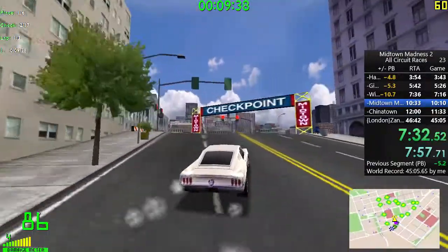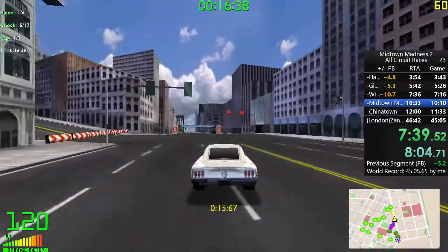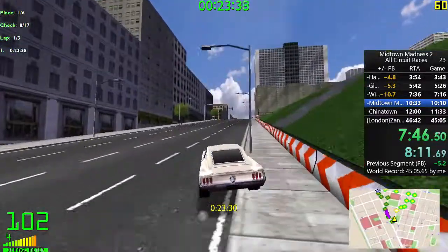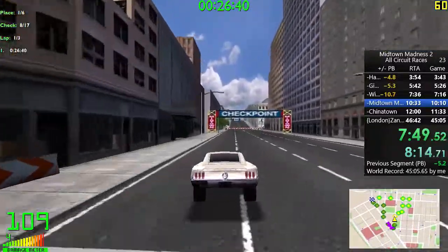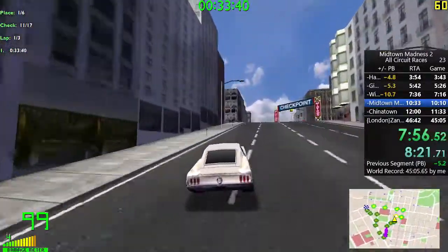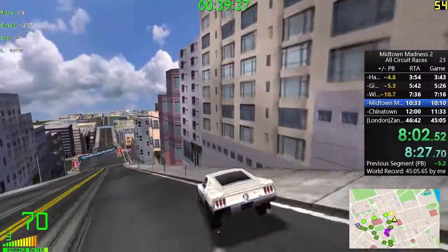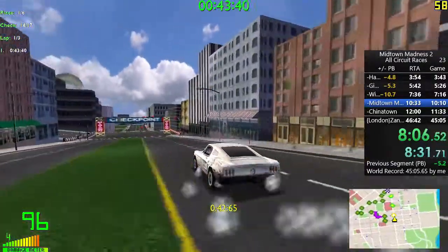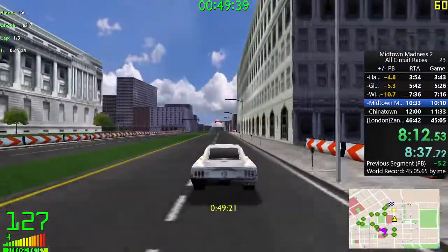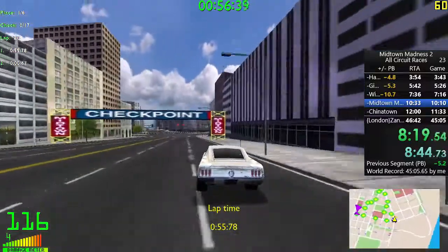This next track is Midtown Mayhem — one of my favorite tracks in the all-circuit set of races. It's got a lot of flow to it, a lot of right-and-left 90-degree corners, some good elevation change, and the width of the road increases and decreases. I slipped up there a little bit — got too close to the edge of grip and lost the back end into that corner. Not a huge time loss overall. It's always the elevation changes, even with a more stable car like the Ford Mustang Fastback — still a difficult thing to deal with sometimes.